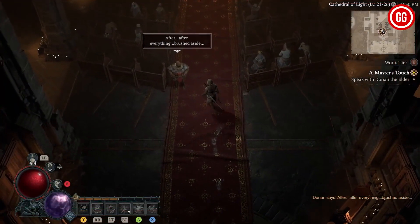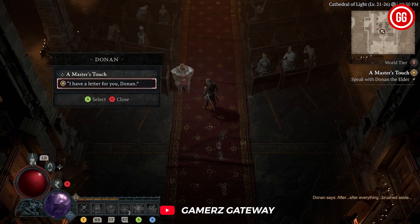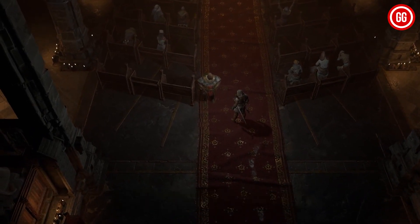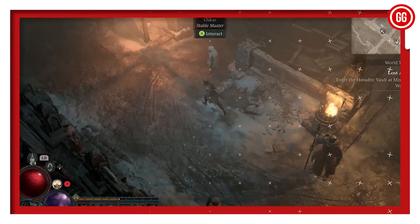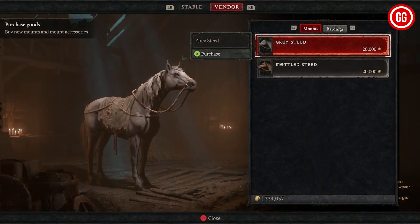First and foremost, you need to progress through the main story until the start of Act 4. Once you reach this point, you'll be tasked with speaking to Donnan in the Church of Light. During this conversation, he will mention the Stable Master and how you can acquire a horse by defeating the shot. This conversation will also trigger the unlock of the Donnan's Favor side quest.